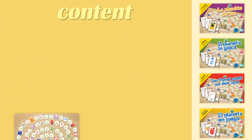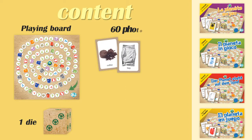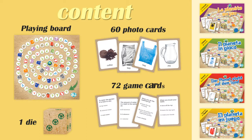The box contains a playing board with 100 circular spaces, a six-sided die, 60 photo cards, 72 game cards with questions, and an instruction booklet. Players can use anything they like as game markers — for instance, coloured plastic bottle caps.